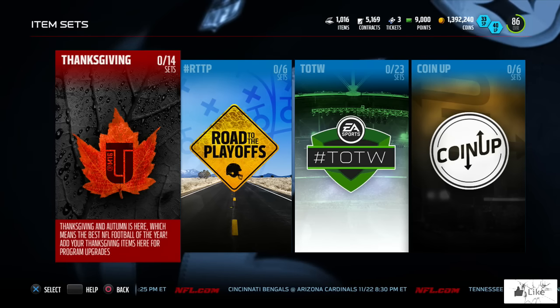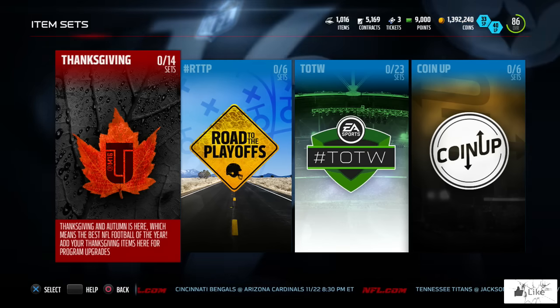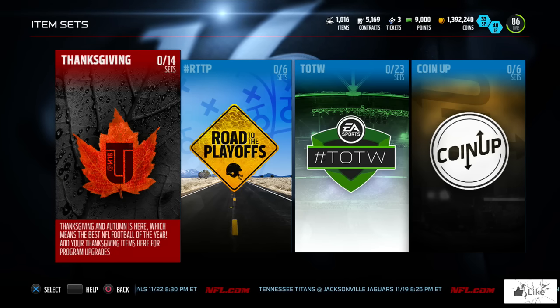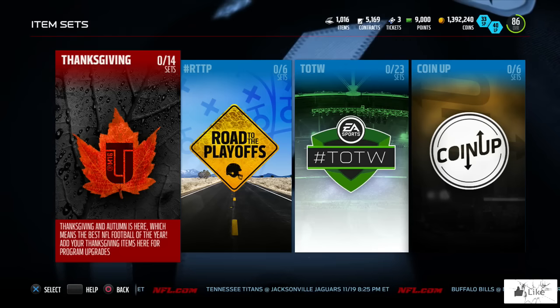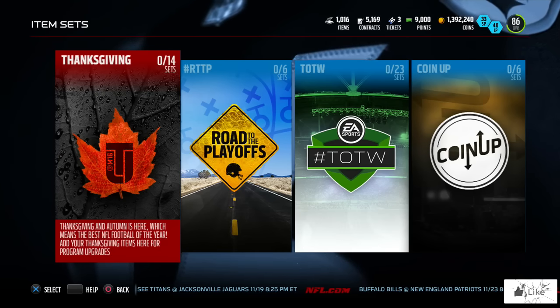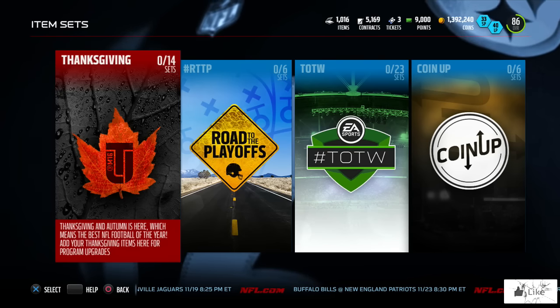You can also get other Thanksgiving players not just from the set — such as Ha Ha Clinton-Dix, Ameer Abdullah, Randy Gregory, and Mike Tolbert, plus about 10 to 12 other players. You can find them on the auction block. The Thanksgiving teams represented are the Lions, Panthers, Packers, Chicago Bears, Cowboys, and the Philadelphia Eagles.